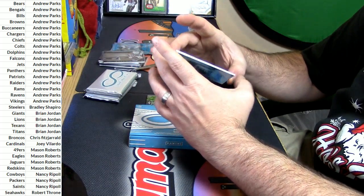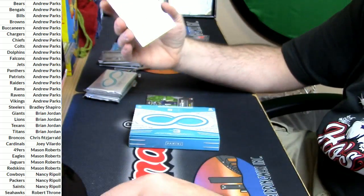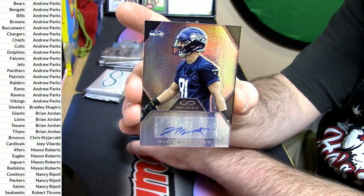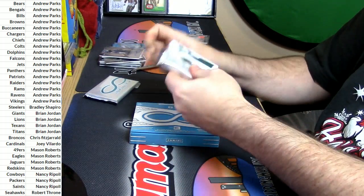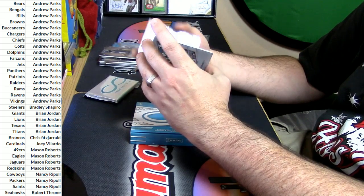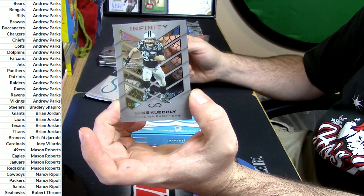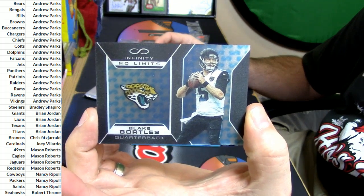Set that up for random - 149 out of 488 for the Bengals, autograph William Jackson the Third. And 317 out of 488 Seahawks Nick Vannett. 17 Super Bowl champions Tampa Buccaneers - Derrick Brooks. Panthers - Luke Kuechly. Another mind-melter for the Jaguars and Blake Bortles, 2 out of 188.